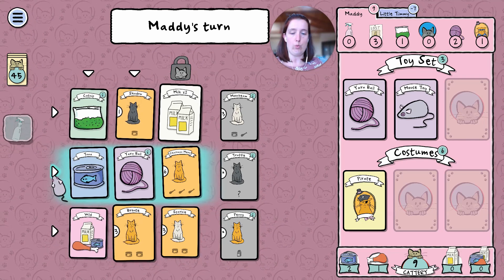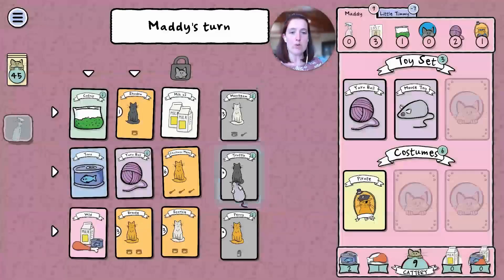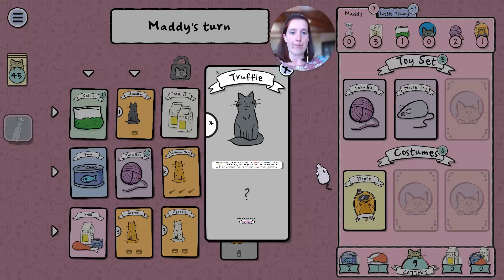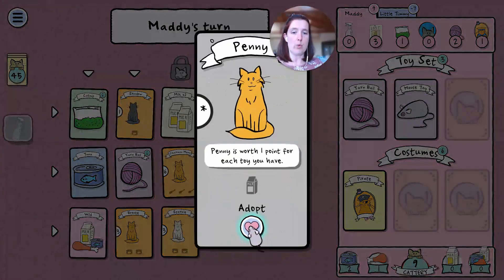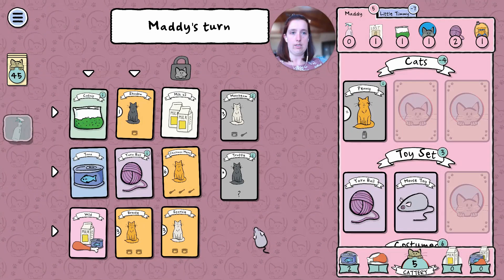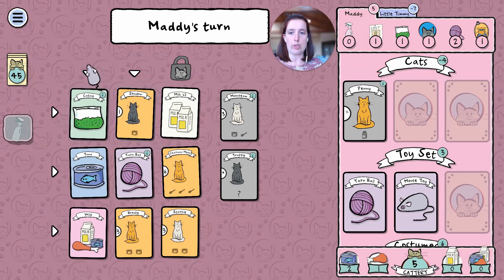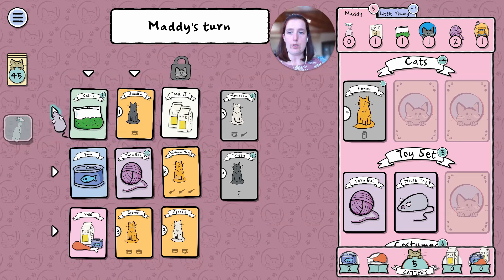What are we going for? Two wild food. I've collected a few toys — maybe I'll just adopt Penny. I kind of want to get the Catnip though. Let's do this.